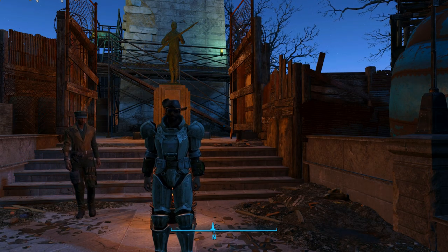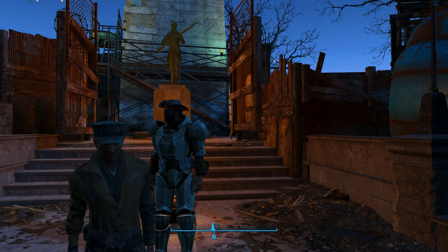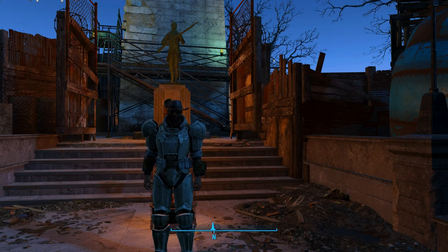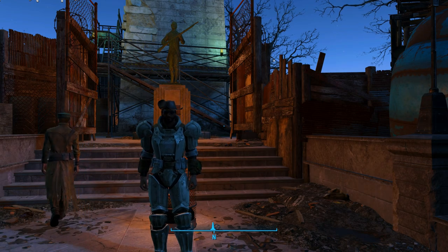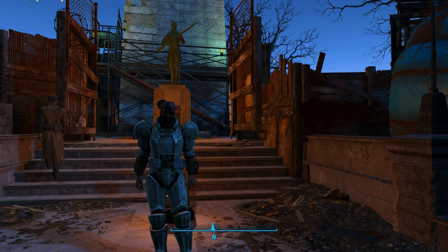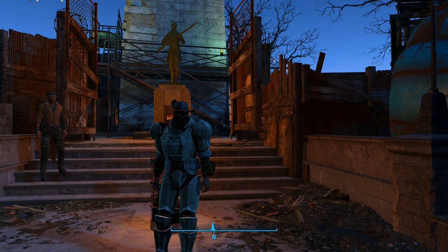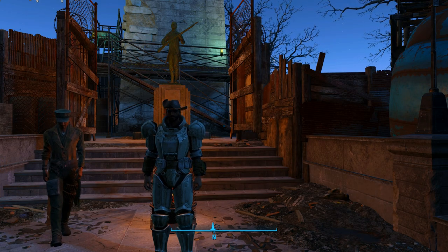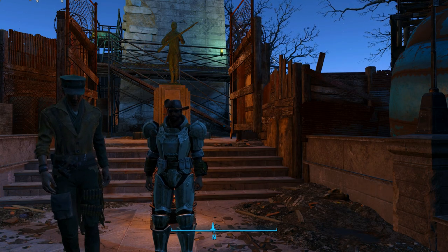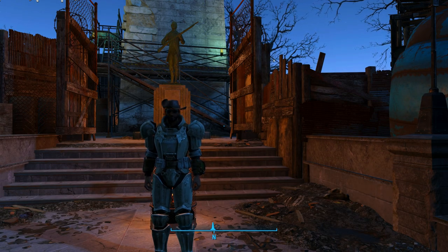Today we're going to be making our way to the USS Constitution. But before we do, I did go ahead and level up twice. I was building on Sanctuary some more, and Fort Independence — or the Castle, whatever you want to call it. Anyhow, with all that being said, let's go ahead and put a few levels in and then start making our way to the USS Constitution.